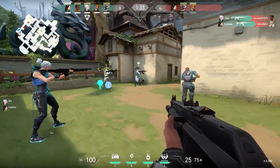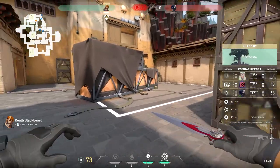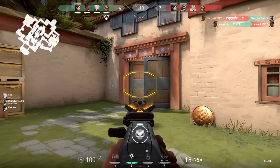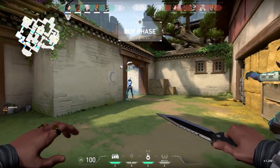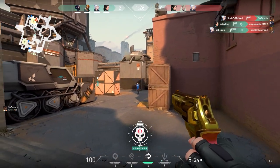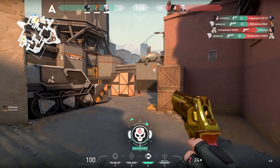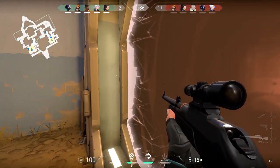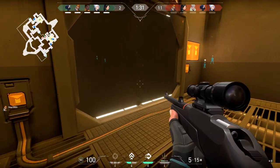For the alpha, Valorant players had access to two different maps, each with their own twist on gameplay. The first map was Haven. Haven flips the standard two-site gameplay on its head by adding a third site. The next map is Bind. You won't find three different sites on this map, but you will find a new take on rotations: one-way teleporters. Located in the far left and upper mid of the map, this allows the defense to become the aggressors when the offense least expects it.